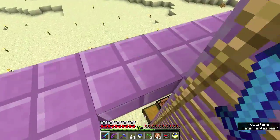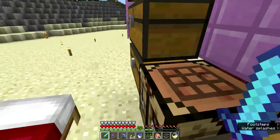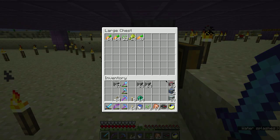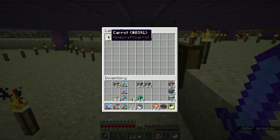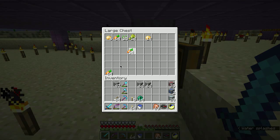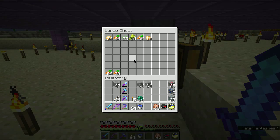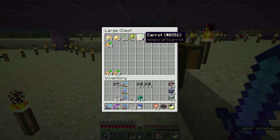We come down here — nothing fancy at all, no sorting system, just hoppers bleeding into a chest. We have to replant. It takes a stack plus 20 to replant. That means for the carrot section we cleared a stack and a half. I plan to primarily use carrots because I get the best price on carrots from the farmer villager I have.